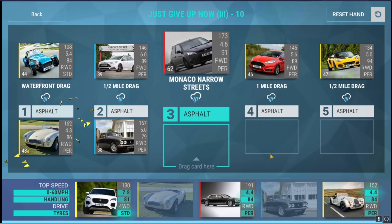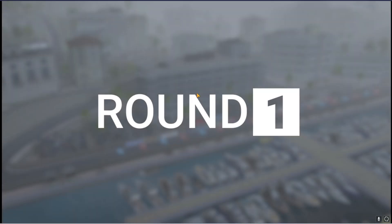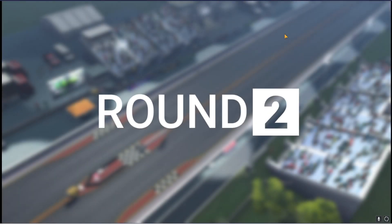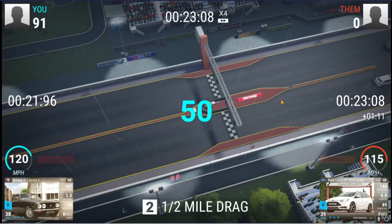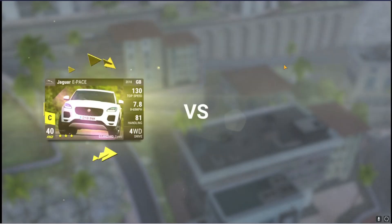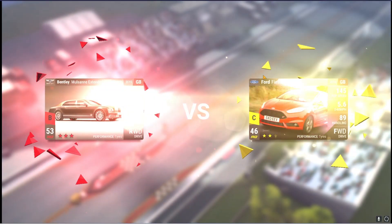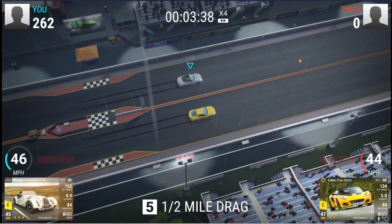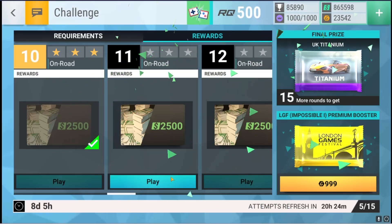Half mile, waterfront, one mile, half mile, and narrow — I think should be good. 91 points, that's really good. 50, very good. 50, very good. 71, very good. And 50 — very, very nice. Moving on, round number 11.